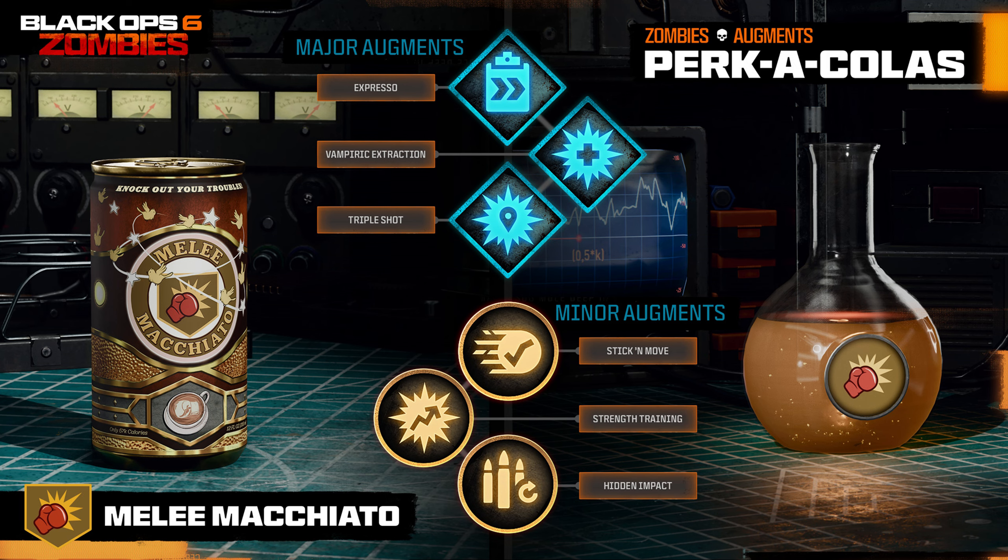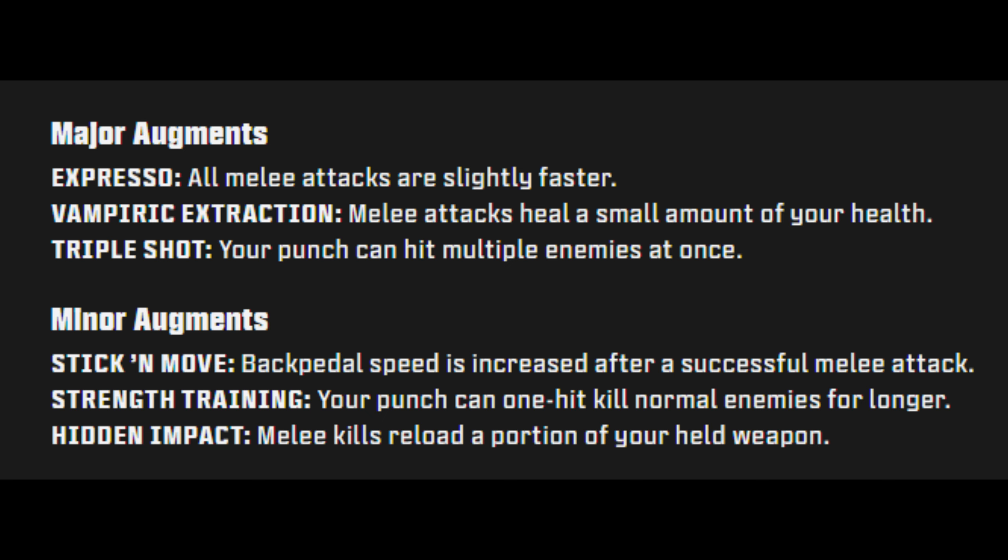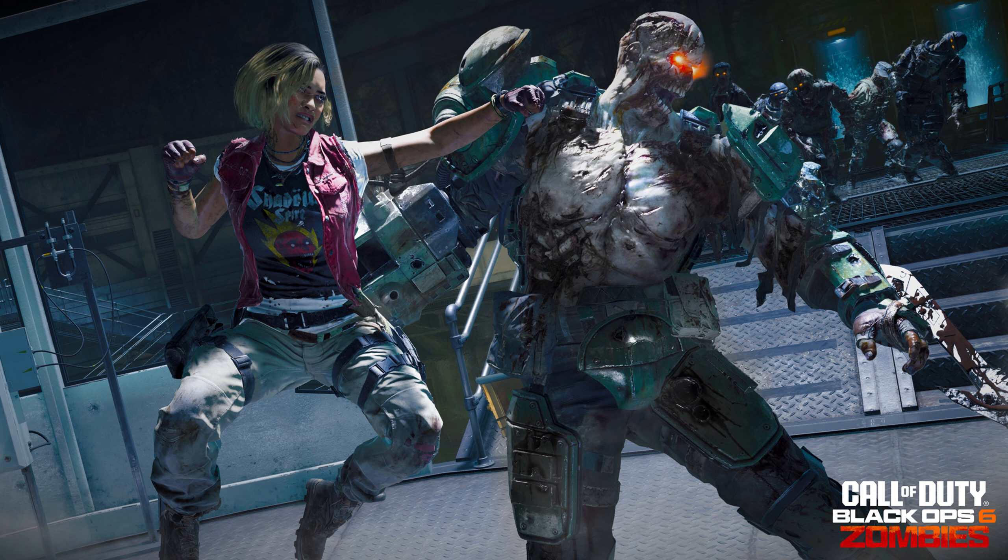Melee Macchiato is the new perk, replacing the weapon gun butt with a deadly punch. The major augments are: Espresso — all melee attacks are slightly faster; Vampiric Extraction — melee attacks heal a small amount of your health; and Triple Shot — your punch can hit multiple enemies at once. The minor augments are: Stick and Move — back-pedal speed is increased after a successful melee attack; Strength Training — your punch can one-hit normal enemies for longer; and Hidden Impact — melee kills reload a portion of your held weapon.